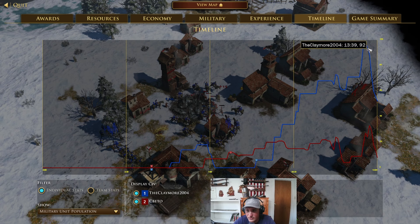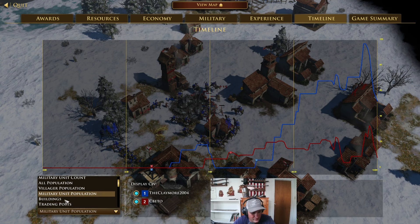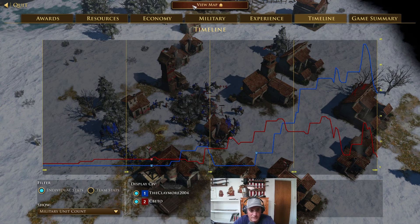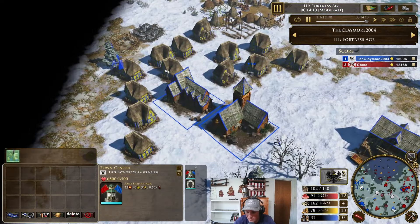Yeah, look at this difference between the military population. Because while he has like an equal amount of rods, I got ulans which are two pops. So 97 versus 33 population. So German shipments are crazy because of the plus ulans. Even though my eco was worse, my shipments did more.